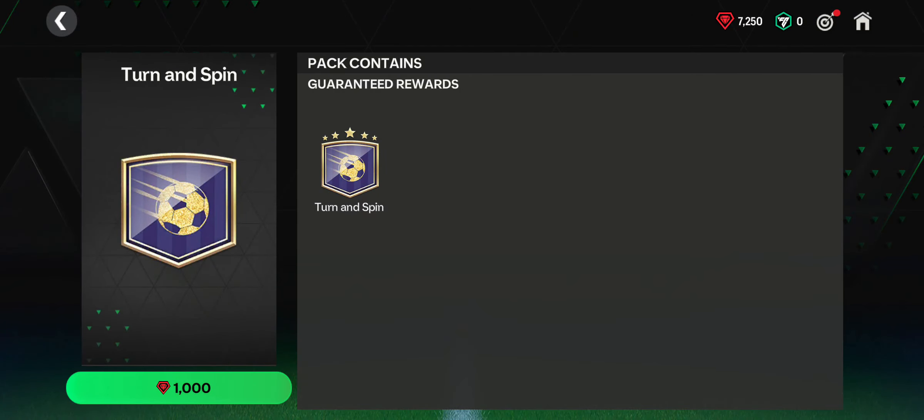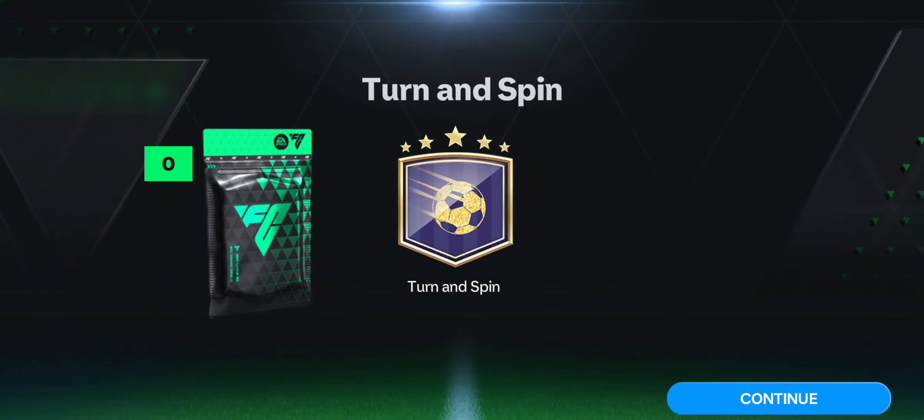All you have to do is just tap it — it's a 5-star skill and it will cost only 1k gems. Just tap it and you can see you have bought the skill move for yourself.